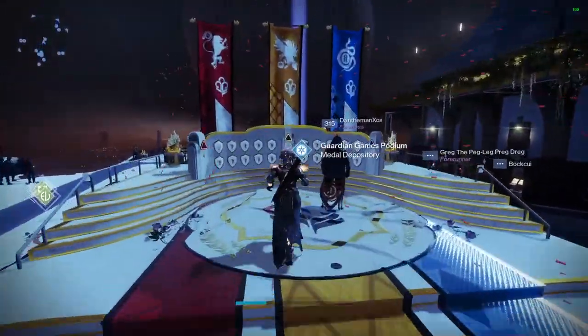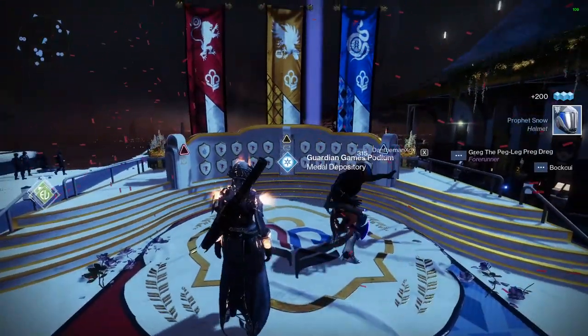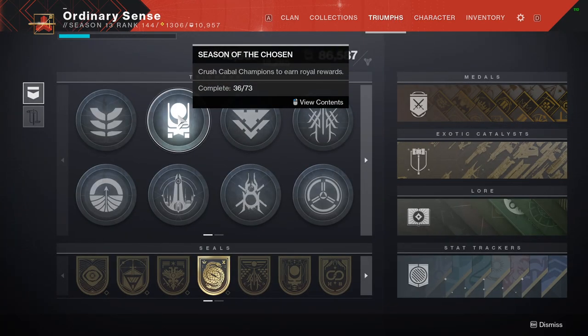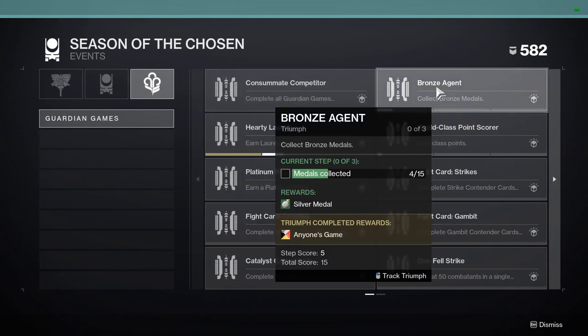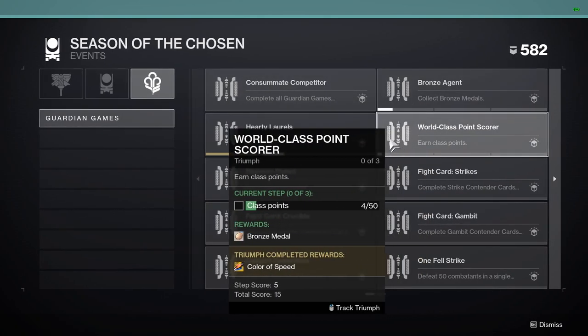So I'm going to run up and put these medals in — deposit the medals. Now if I open up my triumphs again by going to my character menu, then triumphs, and then back to Season of the Chosen, back over to events, on the right hand side to the World Class Point Scorer, we'll see that I just gained two more class points.